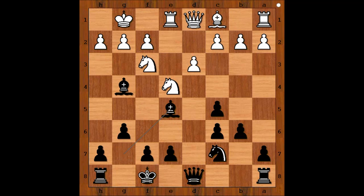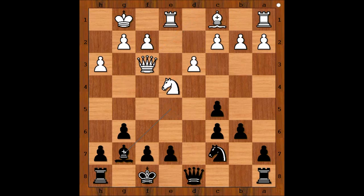Bishop takes on e5. h3, bishop takes knight, queen takes bishop. Bishop to g7. Knight to g5, threatening queen takes pawn on f7, check — mate.